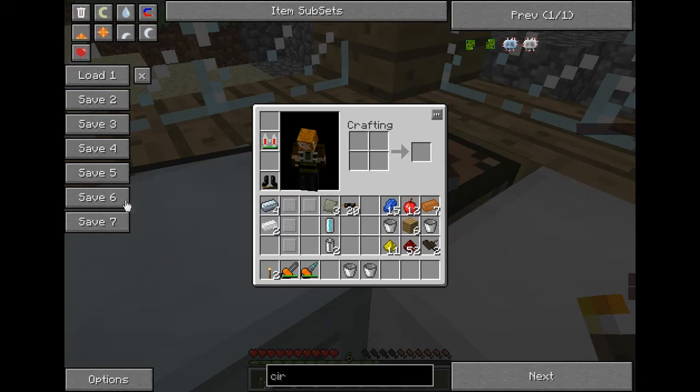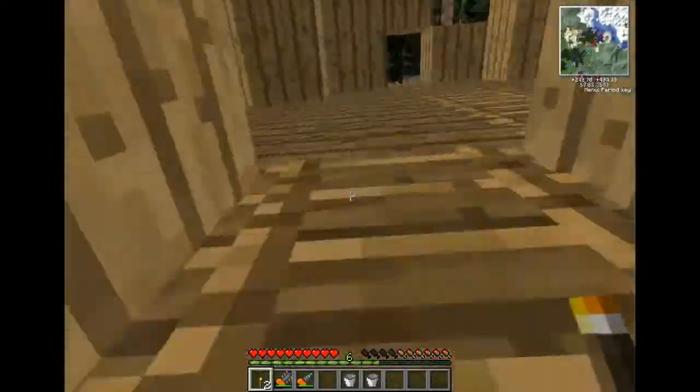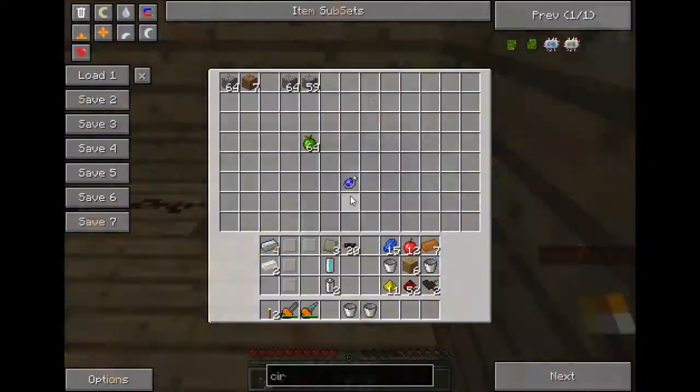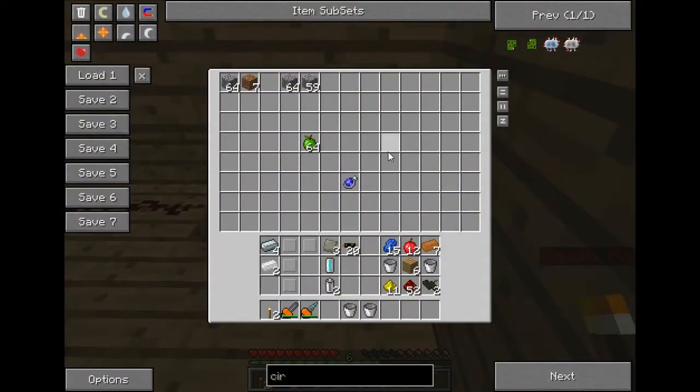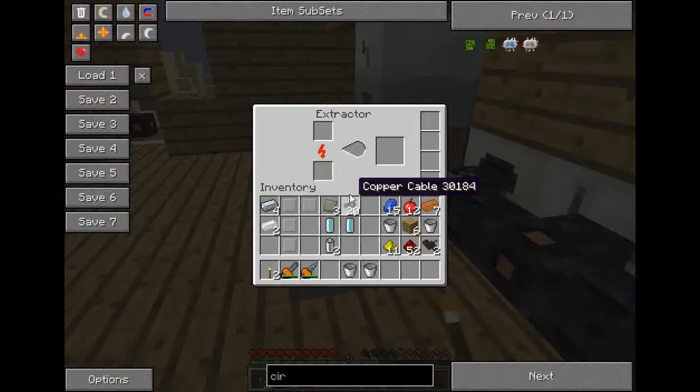We want to make a reactor chamber, because I think we've made everything else for it. So we need one of these blue things — okay, you'll see what it is in a second — and two copper. I need another coolant cell still. So let's go upstairs and get a coolant cell. Nothing cool at all in here... there it is. Yeah, you have to take it up to make another one.